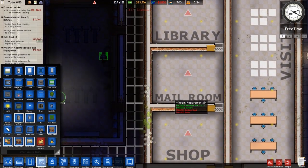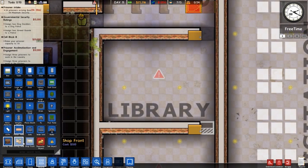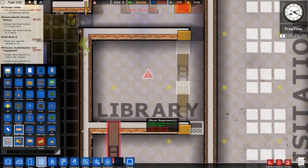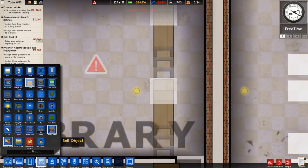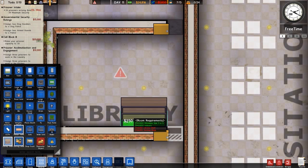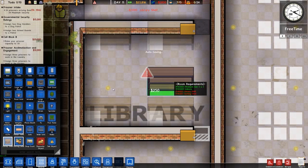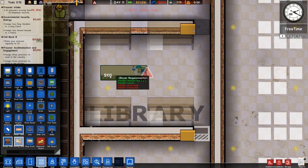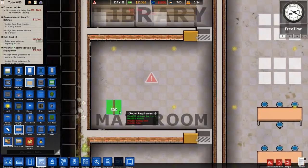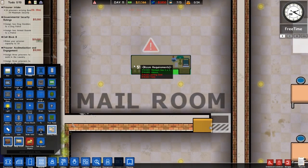We need to have an entrance to the library. We need to furnish it first — we could get some sorting desks, we do need some library bookshelves. I don't think there's a gap at all, so we're going to have to change the shelves and put them like that, and then a sorting desk in the middle. That works out — it doesn't need to be too big, so that'll do. Then this one in here — the mail room — requires sorting tables and tables.